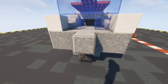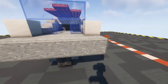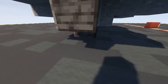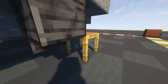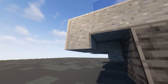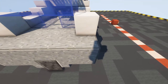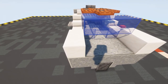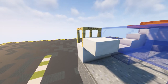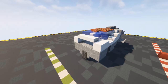Moving on to the nose of the hawk - put in one two three four five of our polished andesite, the same as on our previous layer. The underneath is exactly the same again - polished deep slate, another temporary block, polished deep slate slab, polished andesite on either end, and stairs facing out. On top put in your block of quartz either side, then a temporary block, and on the lower part of that temporary block put in three quartz slabs. That is that part done.